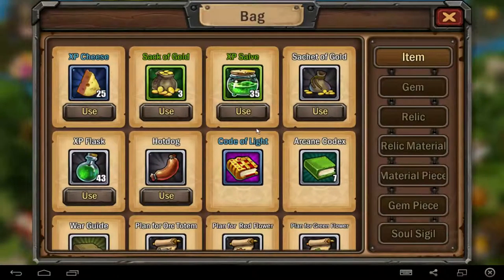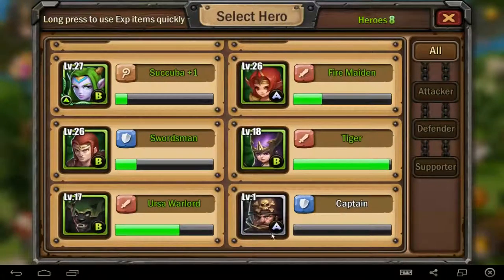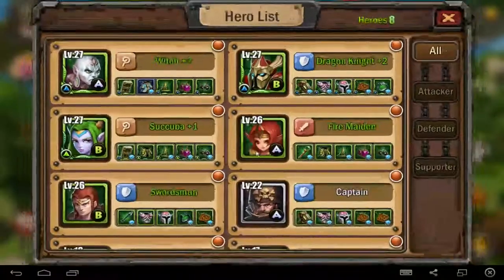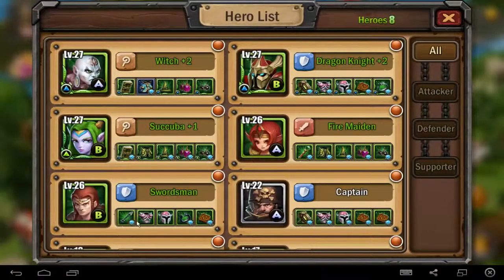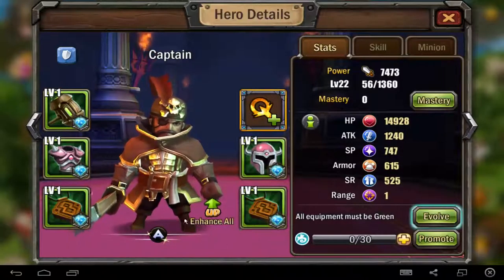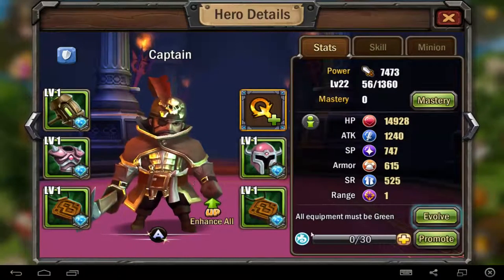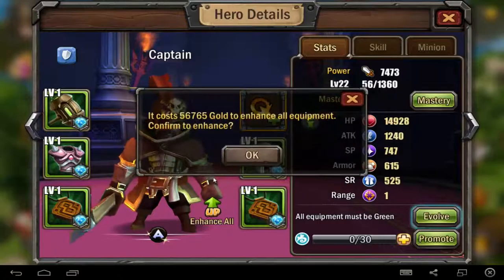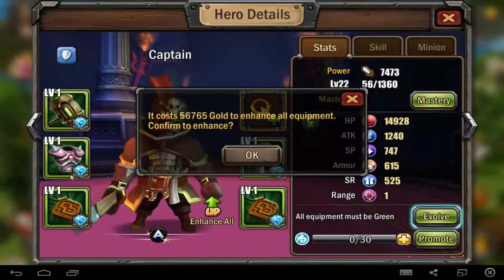If you watch here, we have an XP cell you can use. For example, I got the Captain — Captain is level 1. I want to get Captain to level 20 or 22, because on level 22 you can get a different speciality. Normally it's a really crazy game, I have to do too many guides to explain everything. At this position I can see — for example, we want to evolve the Captain. But if you level up, you can level up your gear too, with gold of course. I can level up this gear from level 1 to level 22, the max level for your heroes.